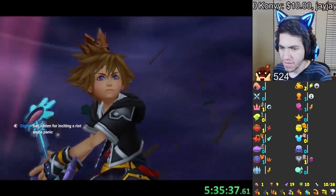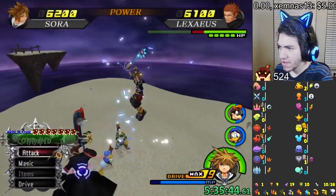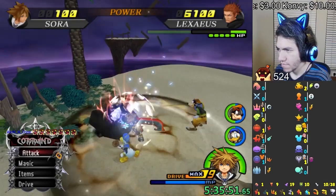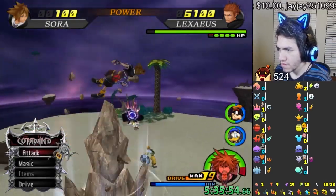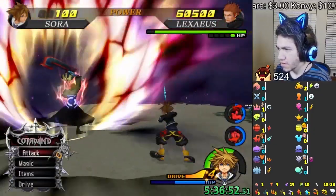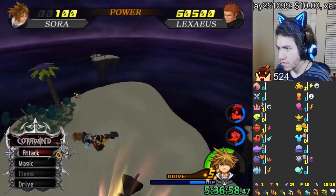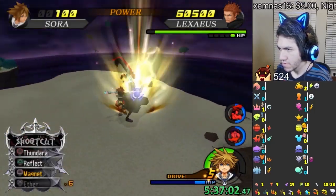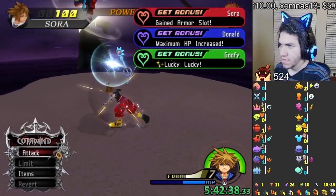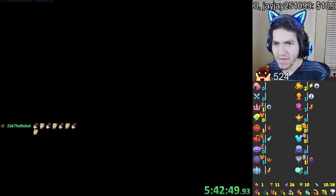Lexaeus — that's a pretty easy fight to be honest. Oh, I don't have Dodge Roll on — it's easy if you have Dodge Roll on. Limits like a kill. You're supposed to have two things. Oh, we got Wisdom Form! Let's go — we got Wisdom Form!